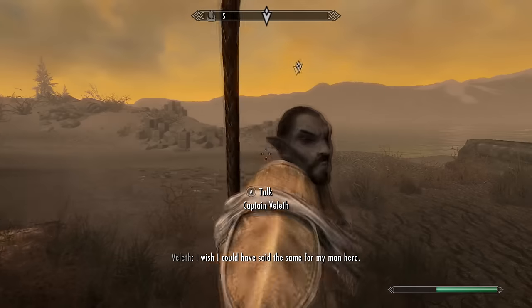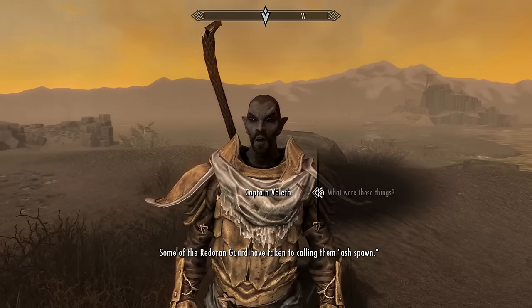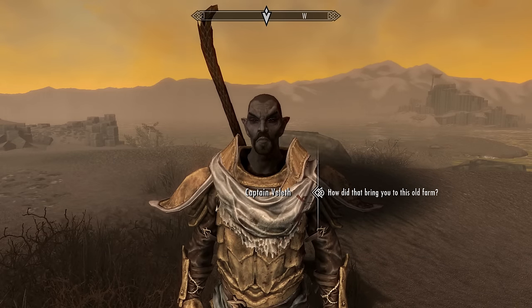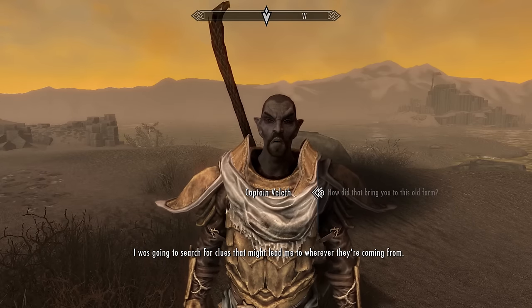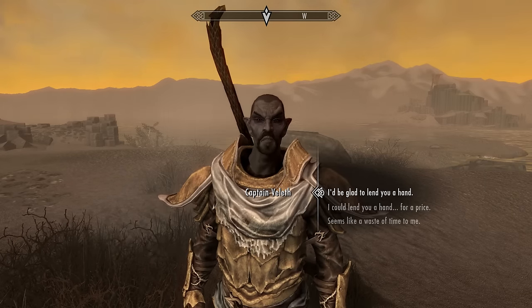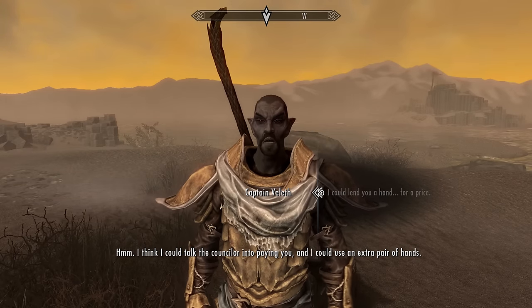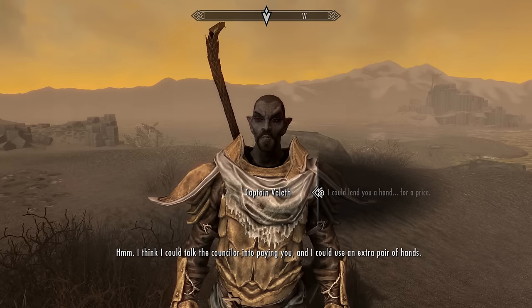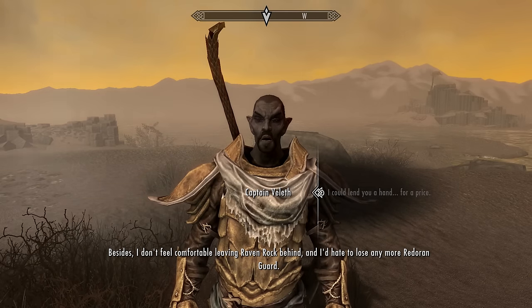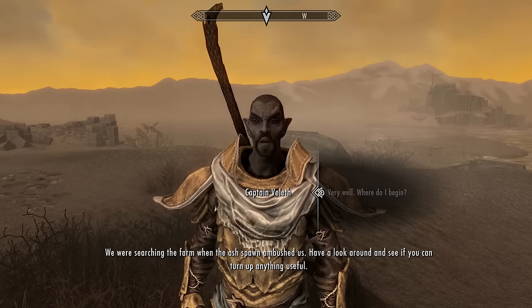'What were those things?' 'Some of the Redoran guard have taken to calling them Ashspawn. I don't care what they're called — all I know is they're a danger to Raven Rock and they need to be stopped.' We ask how that brought him to this old farm. He says he was going to search for clues as to where they're coming from. We can offer to lend a hand for a price. He agrees, saying the counselor could pay us and he could use an extra pair of hands. He asks us to search the farm for anything useful.